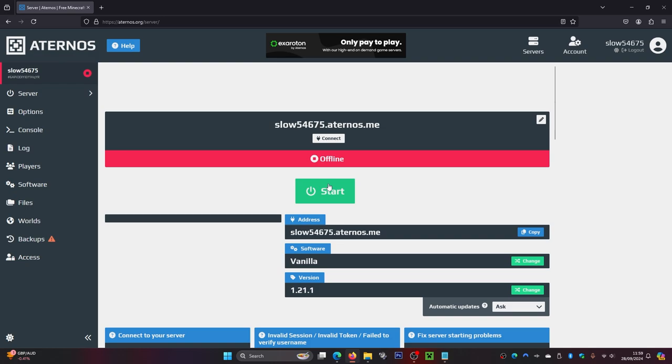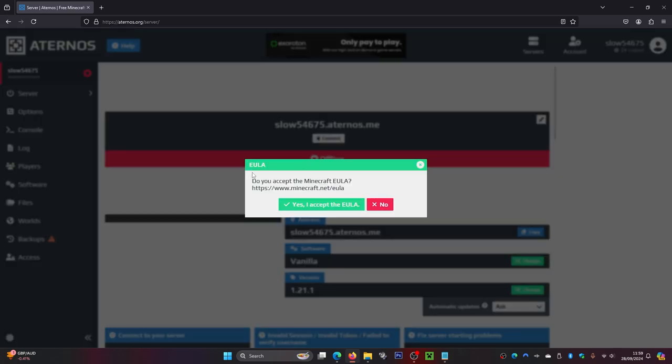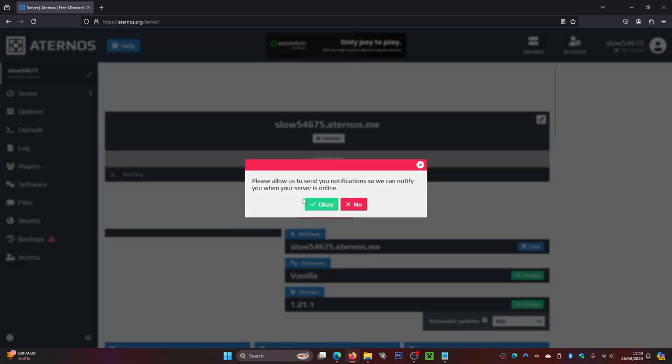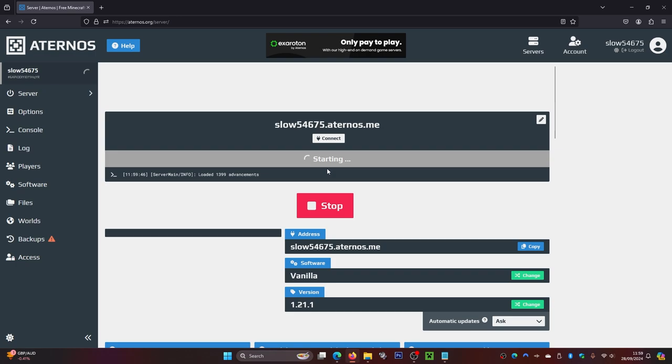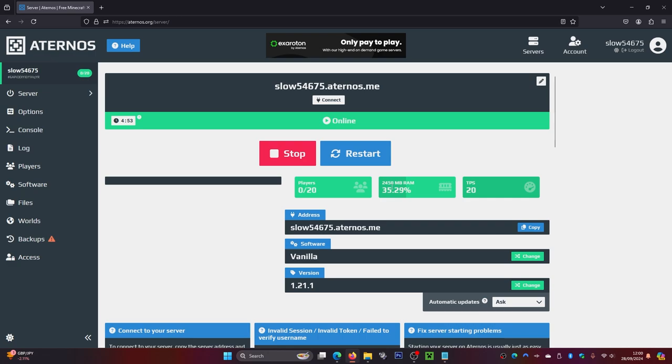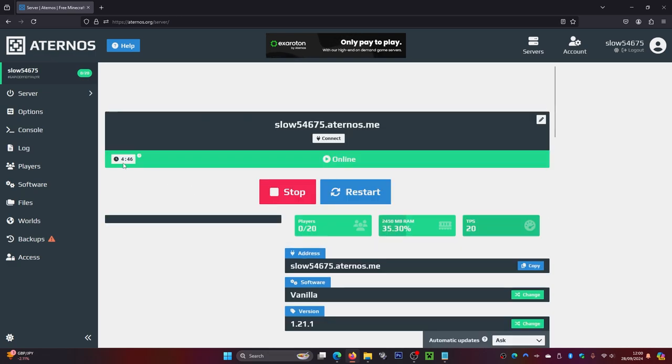Now let's actually load up the Minecraft server. Go to your server and click 'Start.' You'll need to agree to the EULA — click 'Yes, I Agree' and then 'OK.' The server will now load up, which may take some time depending on how many players are using these servers. Once it's online, you can see your RAM usage and player count. Note that after about four minutes of inactivity the server will turn off, and you'll need to come back and click Start again — that's one downside of a free server.